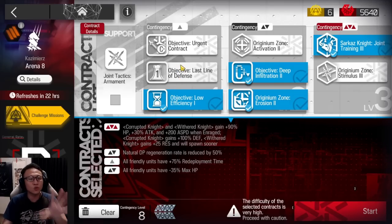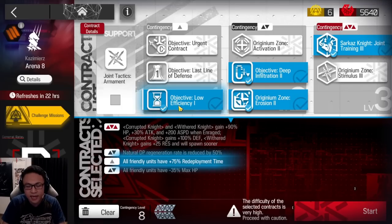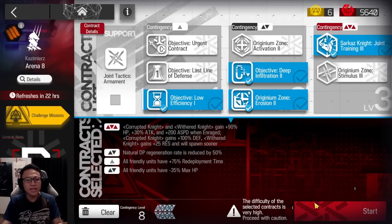If you don't leak any enemies, you can actually choose this tag. But if you do leak enemies, then choose this tag. And I will not take attack up — attack up is horrible. So that's Risk 8.